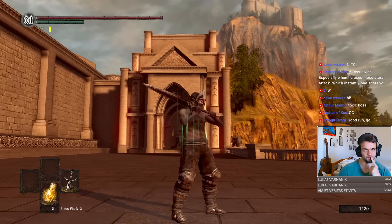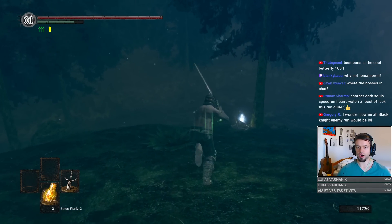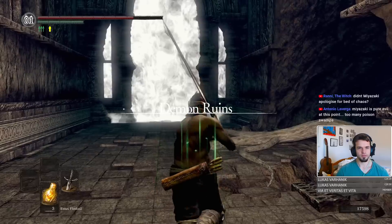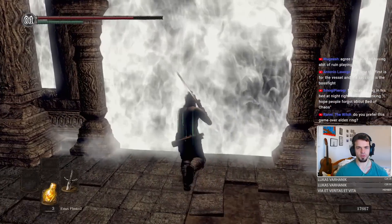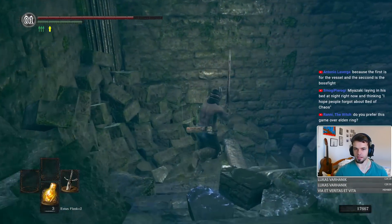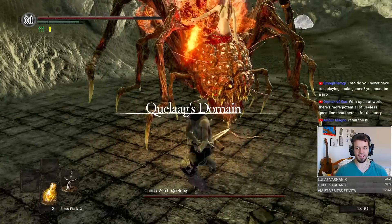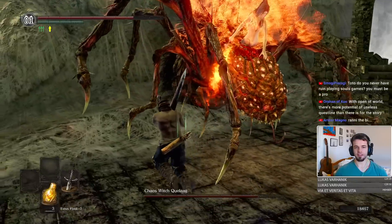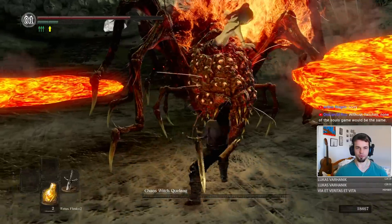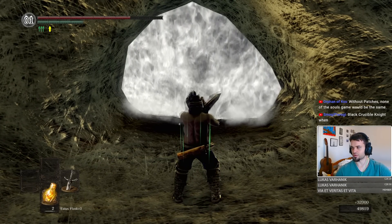Where can we go? Darkroot Basin — there is no reason why we can't go to Sif from this location. Sif's boss arena — where does this lead to? Why is there a fog gate right next to a fog gate? I'm getting shuffled over the entire map like an idiot. Where does this lead to? Quelaag — from the back side. Every time I replay Dark Souls I always manage to get a Black Knight weapon, and it just trivializes the entire game. Using Black Knight weapons is like cheating in this game. None of the Souls games would be the same without patches.